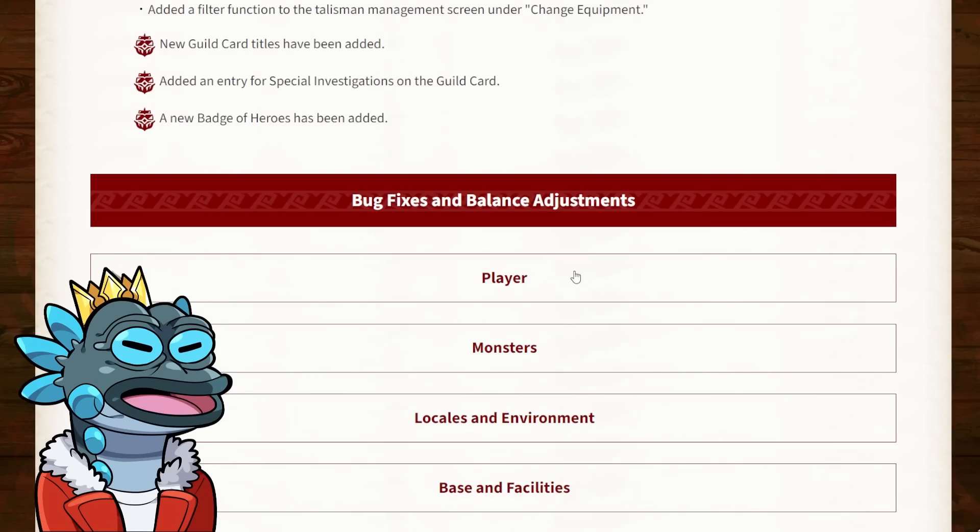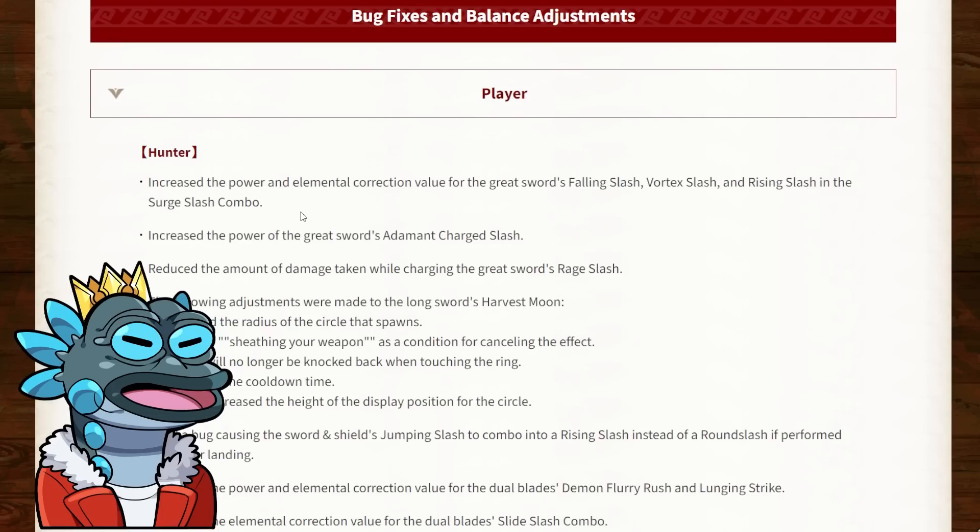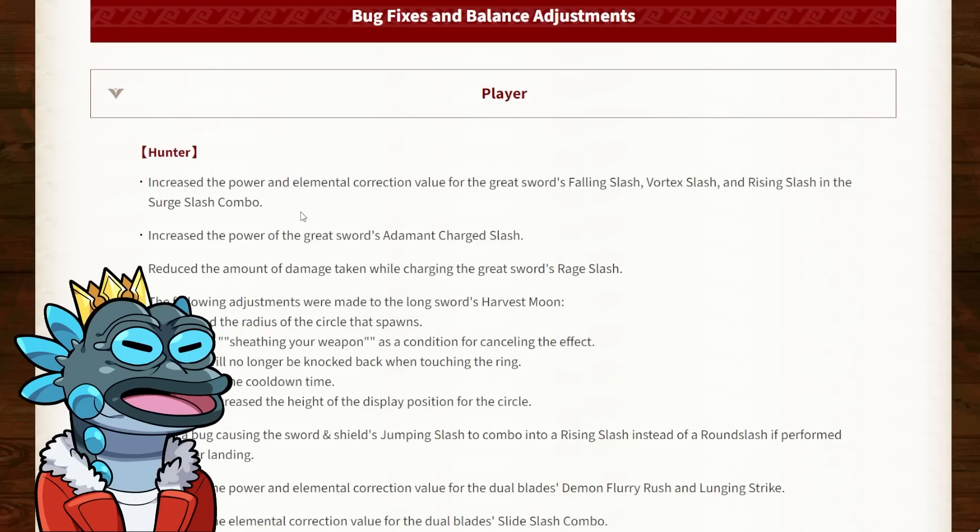Now let's get into the buffs and nerfs. Starting off with the greatsword: they've increased the power and elemental correction value for the greatsword's falling slash, vortex slash and rising slash in the surge slash combo. The surge slash combo was a very good addition to Sunbreak, giving an entirely new playstyle to the weapon. While it wasn't as defining as the counter playstyle, it was quite underpowered compared to it. Seeing that many of these combo routes are going to be buffed is just nice, and I hope they get buffed by a lot.